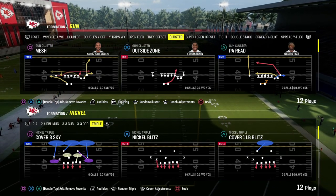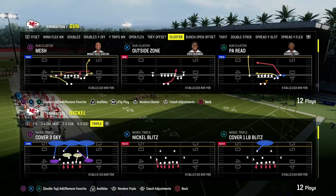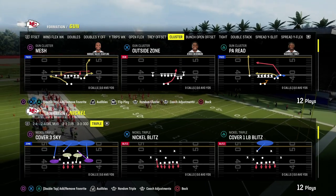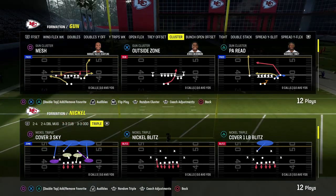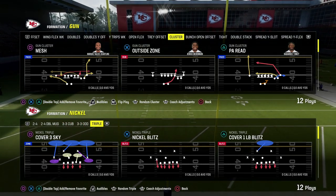In today's video, I'm going to show you one of the glitchiest blitzing concepts in Madden 24. It comes to us out of the Nickel Triple, and we're going to be dropping a full defensive e-book on this tonight in the Patreon. So if you're not a Patreon member yet, it's only $10 to become a member.